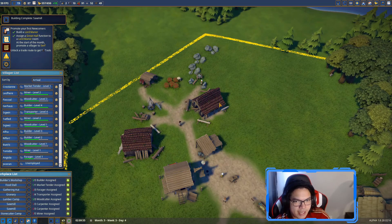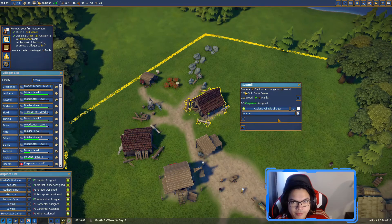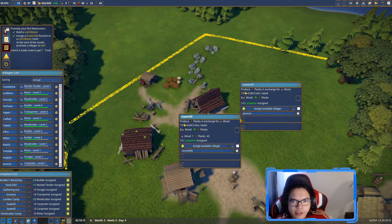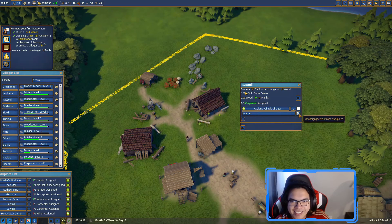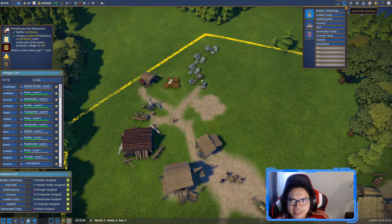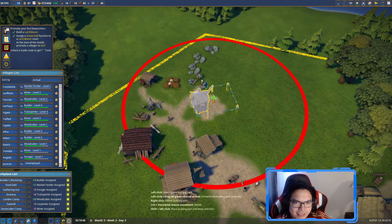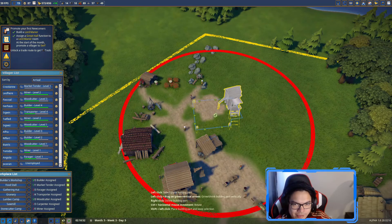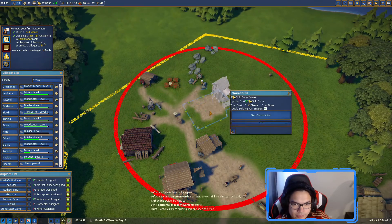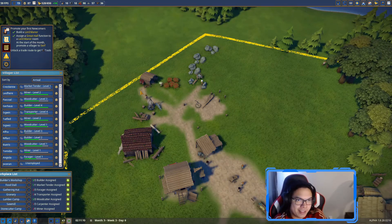We got a warehouse now - wait, what did we build? Oh no, it's not a warehouse - it's another sawmill. That was definitely my bad. Okay, now let's actually build the warehouse properly. We have a lot of stone, so we're fine.